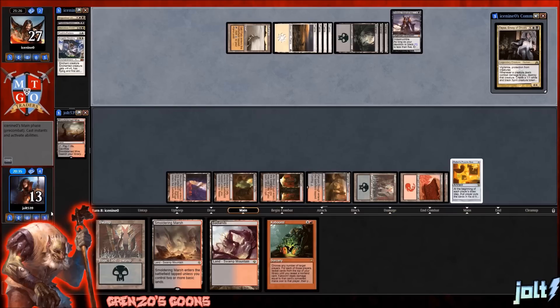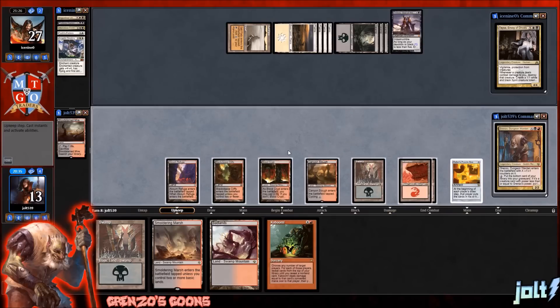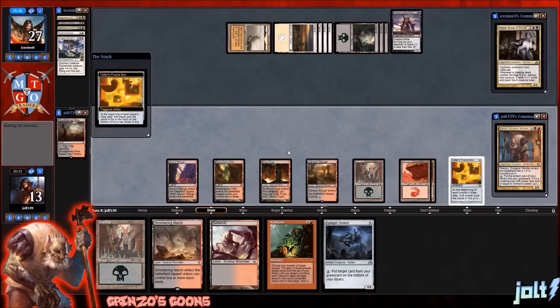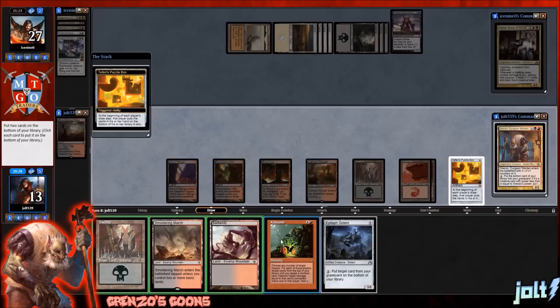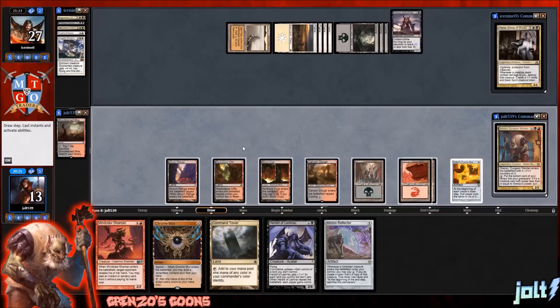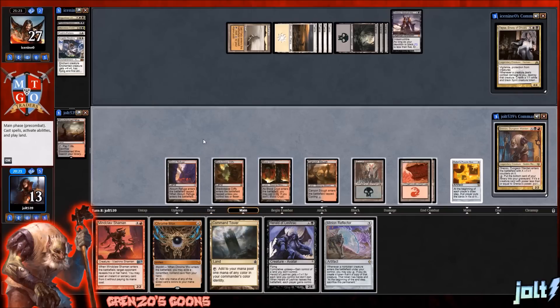We'll have eight mana to get down Grinzo. I love it when you have a two mana commander and it just gets blasted into next Tuesday. Let's do this — let's go ahead and put down the Swamp, Smoldering Marsh, Badlands, Kaboom, and we'll put that Epitaph Golem on the bottom. Two cards in hand with Mindclaw Shaman — just straight up casting it. Let's get the Command Tower down.